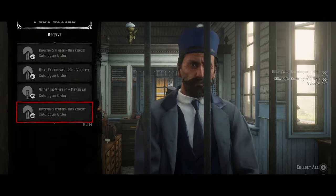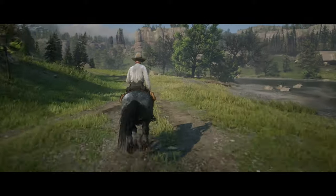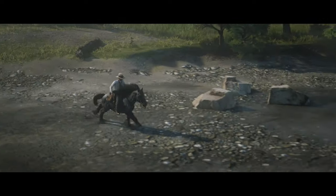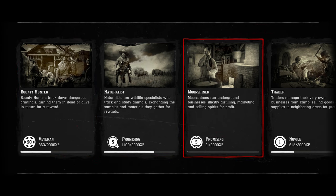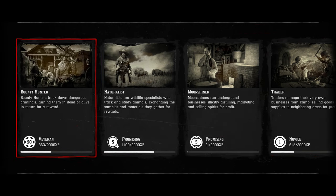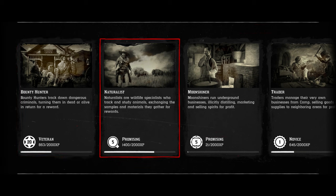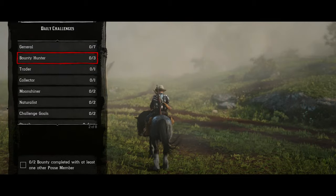Upon completion of the tutorial, the game's true nature as an open-world experience becomes apparent. You are left to your own devices with the vast expanse of the frontier before you, and strategic planning becomes essential. The game's roles — Bounty Hunter, Collector, Trader, Naturalist, and Moonshiner — represent the core of Red Dead Online gameplay, each offering unique activities, challenges, and rewards that align with your playstyle. However, the entry fee of 15 to 25 gold bars for these roles means that new players must first focus on accumulating wealth.